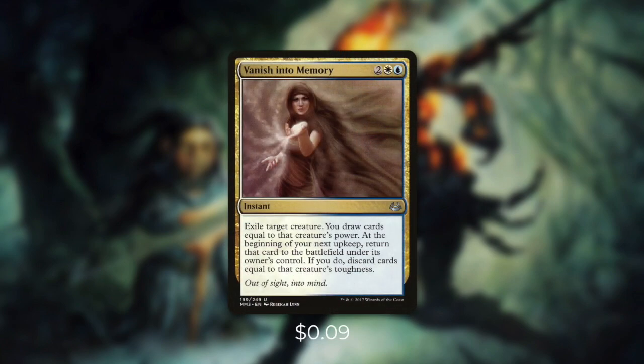And finally, we're going to be running Vanish into Memory, which says: exile target creature, you draw cards equal to that creature's power. At the beginning of your next upkeep, return that card to the battlefield under its owner's control. If you do, discard cards equal to that creature's toughness. Not only does this give us card advantage from Niv's trigger again, but it also gives us some more card selection. But blink effects aren't the only ways that we can abuse Niv's trigger.